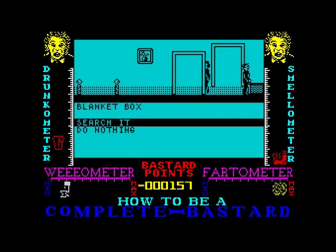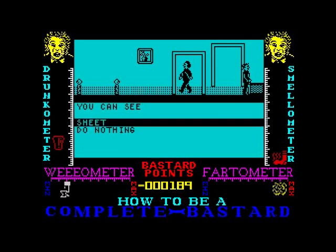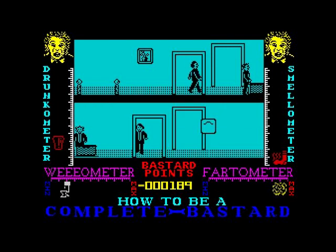What's that? Blanket box — wear the blanket. Sheet — do nothing. Well, that was a waste of time then. There's a picture there — can I do something with that? Maybe not.